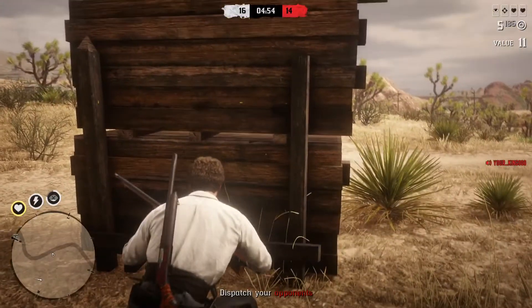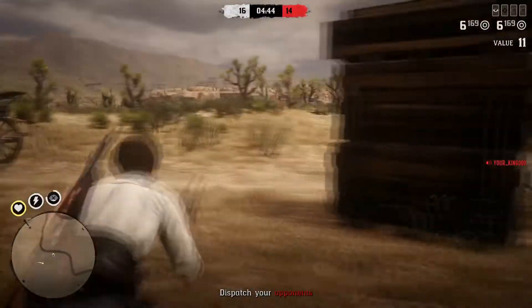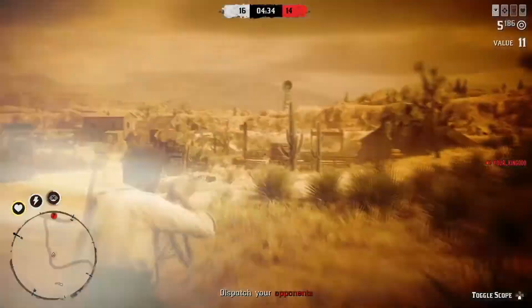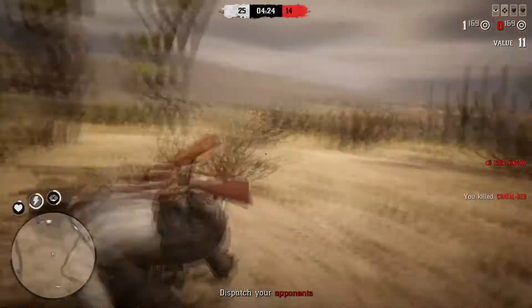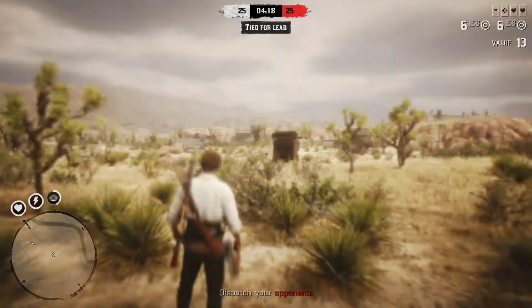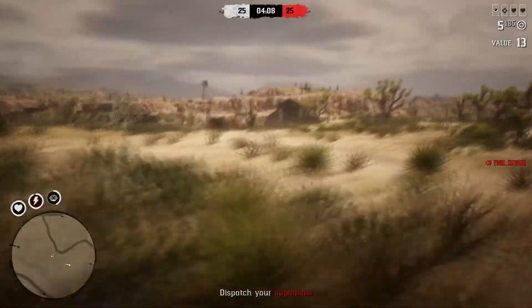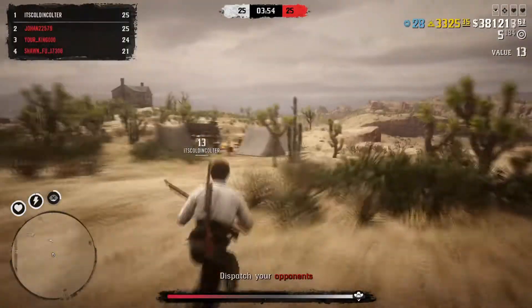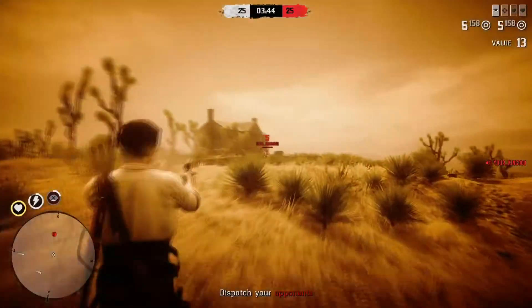There's a sniper over there and I don't have a sniper rifle this round, so I'm pretty much just going to try to survive while someone else comes to me so I can get more points. There's a guy over here — I was hoping that would have been enough to kill him but I had to follow up. The sniper is still shooting at me and gets me. We're tied for the lead and the sniper is just picking me off from the hill.